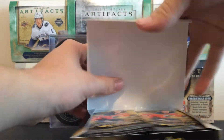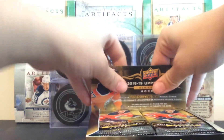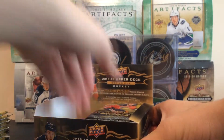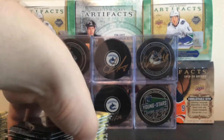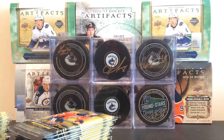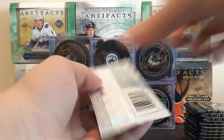24 packs, eight cards per pack, six young guns. Hopefully one is Elias Pettersson, or I would definitely be happy with a Rasmus Dahlin or a Jesperi Kotkaniemi. So here we go, 24 packs. We can expect a couple canvases. We will get Shooting Stars, Portraits, Young Guns, and canvases. There's some rare stuff we're probably not going to get. There's also one jersey card per box of the retail. I haven't opened packs in a bit, so I'm very excited to get into it.